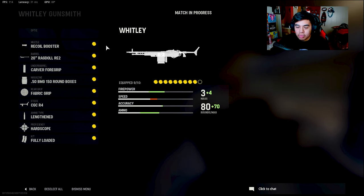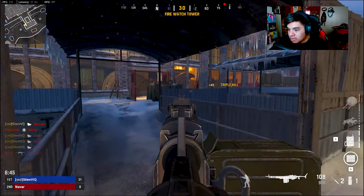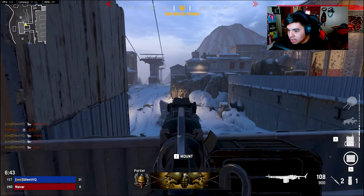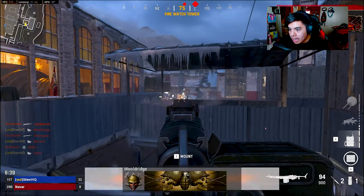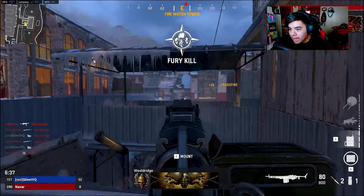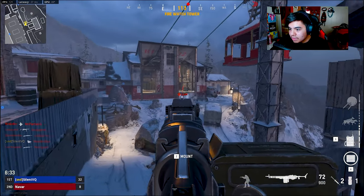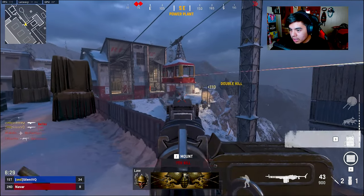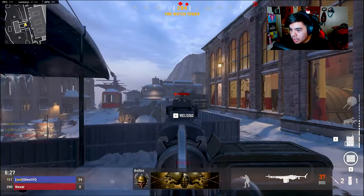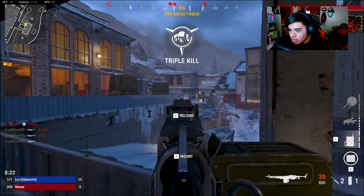This is the more ideal class setup you guys might want to use once the gun gets added into the game. Overall I kind of like it - I'm always a fan of slow fire-rate LMGs that have relatively low recoil. I'm always gonna go for an LMG that shoots kind of slow but hits hard.